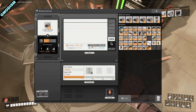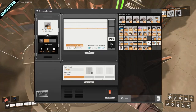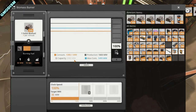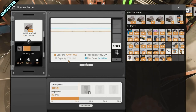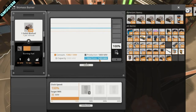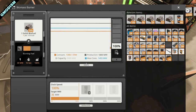I'd recommend everyone keep their biomass burning power plant even after advancing to later stages. Keep them full because they work as an organic battery — when coal power isn't enough, they kick in. On my main power grid, consumption is 1,300 megawatts, production is 1,800 megawatts, capacity is 2,080 megawatts, and max consumption is 1,493 megawatts. We also have a battery area for temporary power storage, currently at 100% because it's not needed.